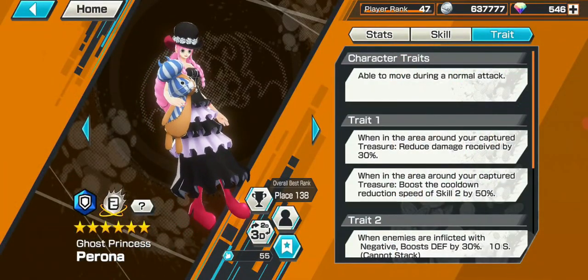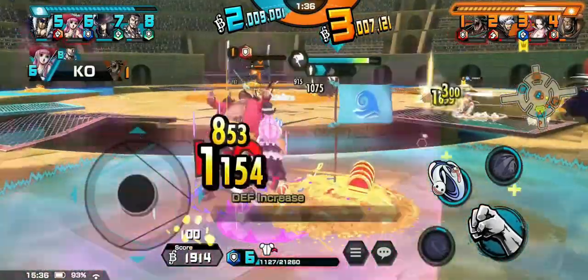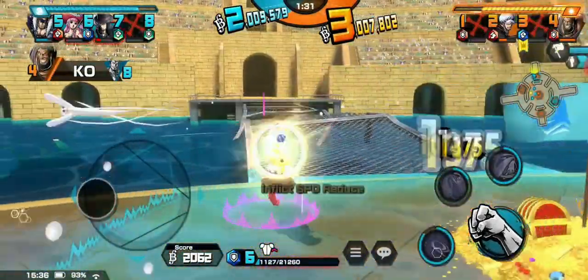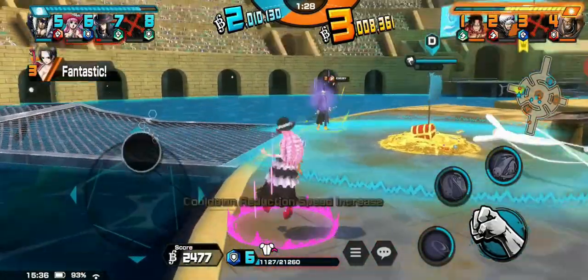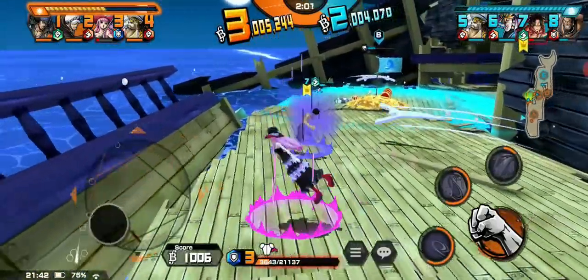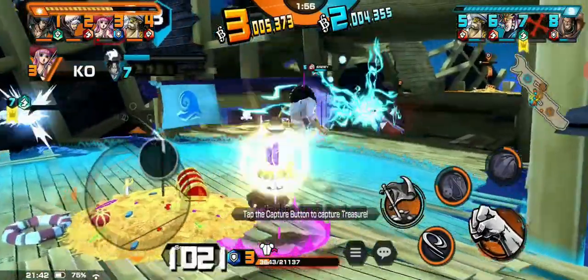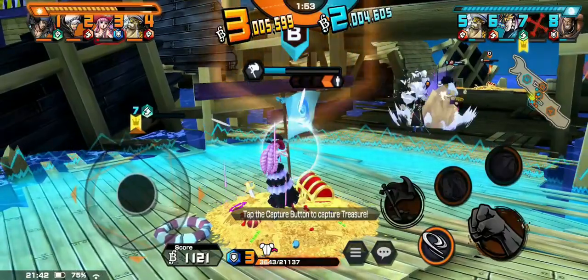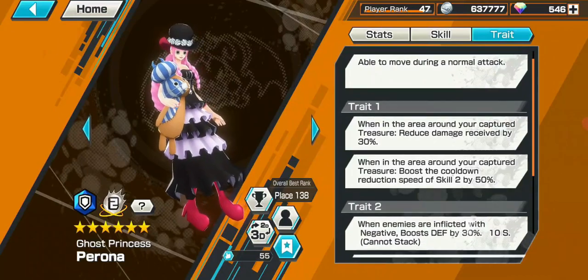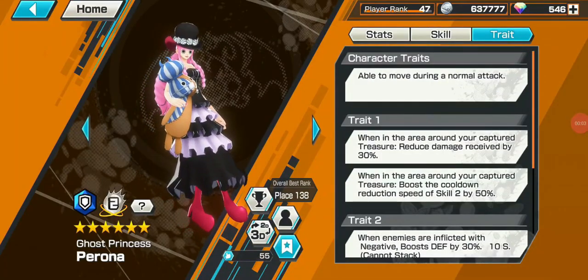Then we have Perona. She is also a step-up but requires a bit more skill to use. Her attacks are weak, but she can put enemies in a negative state, which is one of the better debuffs in the game. This makes it so the enemy can't attack you, basically giving you free hits. However, you need to juggle the enemy in her ghost ring to keep debuffing and get a defense boost for yourself. She gets a nice damage reduction from standing in her treasure area, as well as a defense boost from hitting the negative enemy. Her tracking ghosts are also good for the whole team as they have a long range, and standing in your treasure area helps reduce their cooldown.